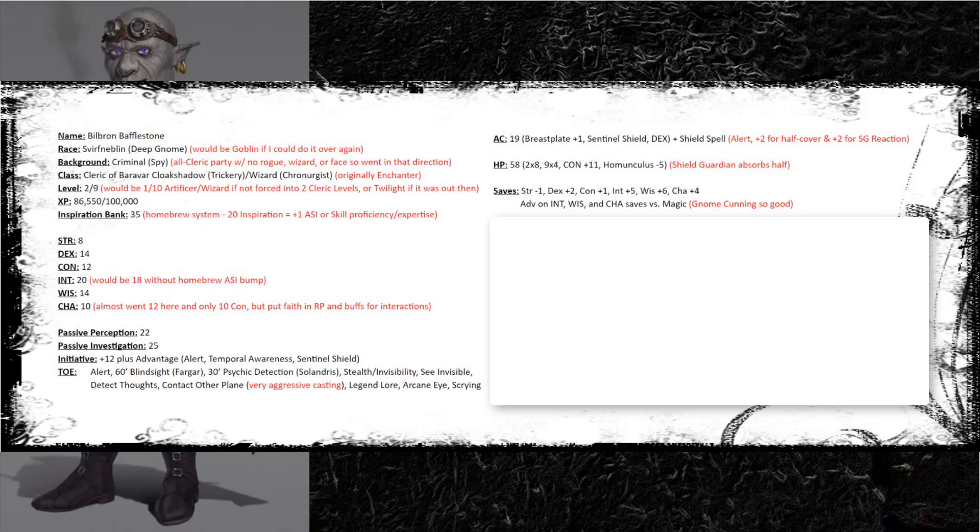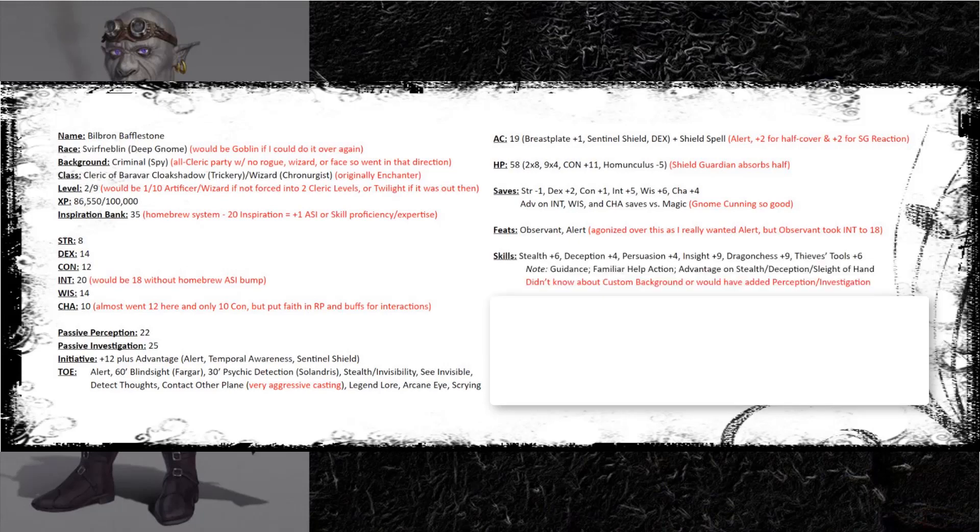My saves aren't great except for Wisdom saves, and I have advantage on those because Gnome Cunning is awesome - one of the main reasons I chose this race. For feats, I took Observant at level four and Alert at level eight. I really agonized over this because I'd been wanting Alert since I started, but ultimately chose Observant first because it bumped my Intelligence to 18 and my passive perception and investigation from 12 and 13 up to elite levels. For skills I have roguish, face-ish skills - I keep a note of ways to bump them through guidance, the familiar help action, and a boon from my god giving me advantage on stealth, deception, and sleight-of-hand.